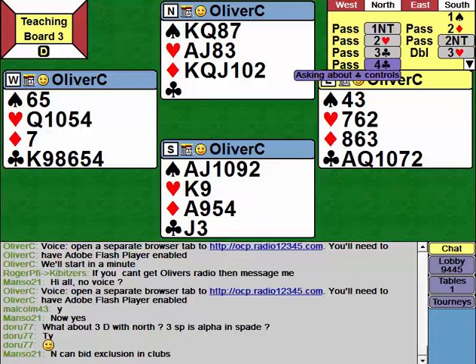The most efficient way is for North to ask in their void, which will tell them instantly how much wastage there is in clubs. This is showing a double honour or three to the queen or even queen-x. From North's point of view, it tells North that there are no wasted controls in clubs. So now South is known to have the ace of spades, the king of hearts, and the ace of diamonds. And really that's enough.